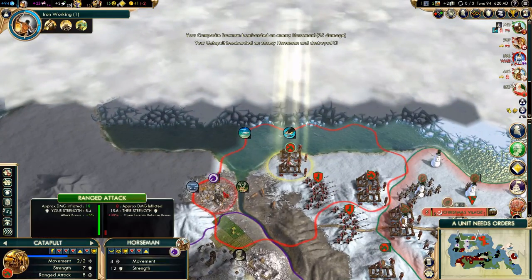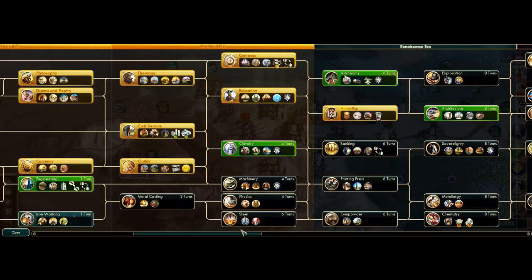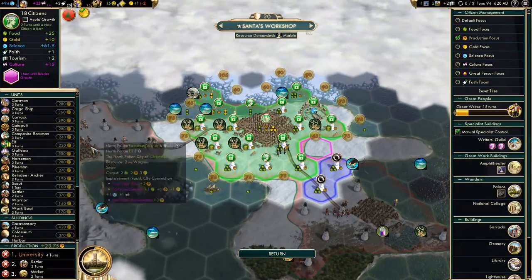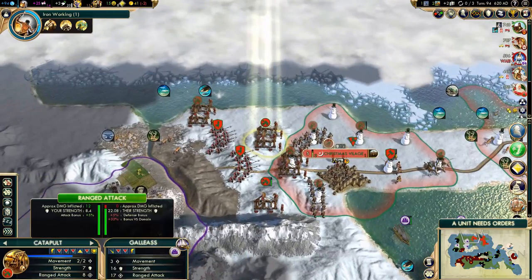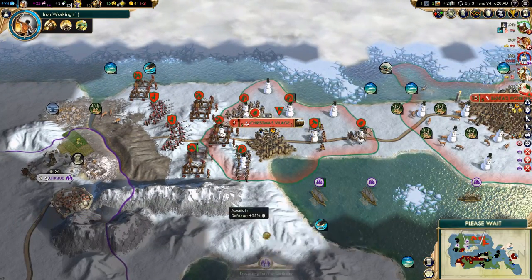Heal this guy up — looks like they are running out of units to throw at us, that's good. I could probably wait for Physics, but we don't actually have the gold to upgrade our units. Speaking of gold, we need more cargo ships — we need any cargo ships at all.